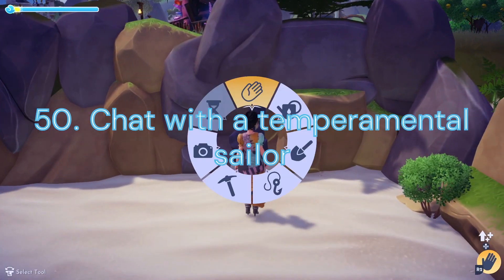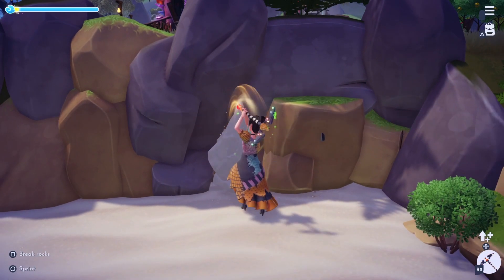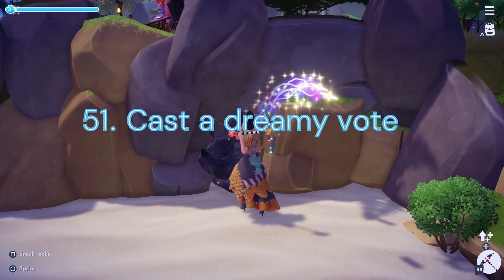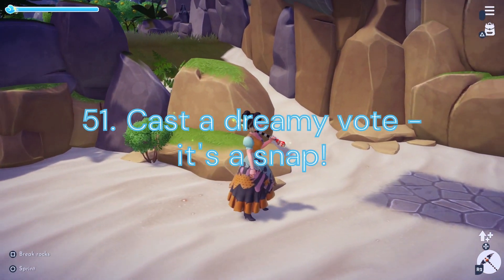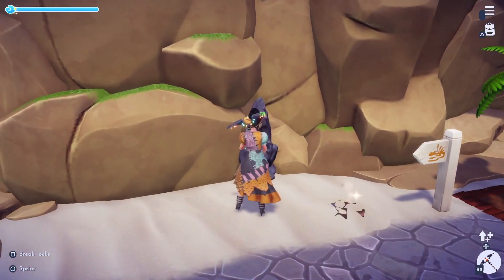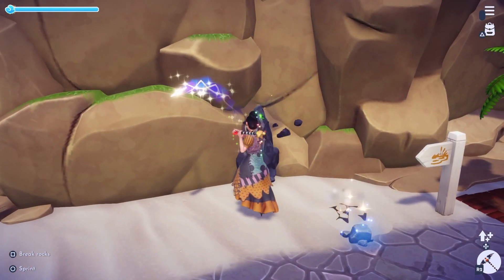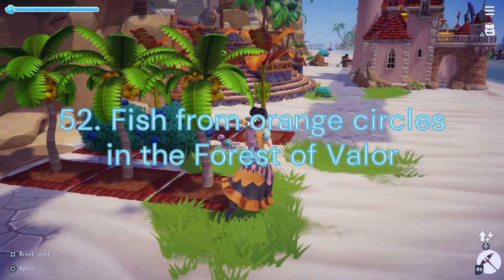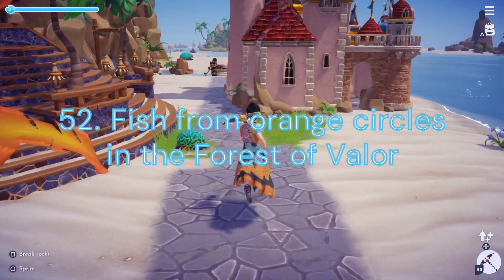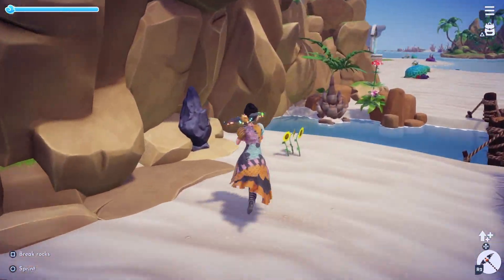Duty 50: Chat with a Temperamental Sailor. We will need to have 2 Daily Discussions with Donald Duck. Duty 51: Cast a Dreamy Vote — It's a Snap. For this challenge we will need to vote on 10 Dream Snap Photos. This is the first time we've had a task like this in a Star Path. Duty 52: Fish from Orange Circles in the Forest of Valor. We will need to fish in Gold Bubbles 3 times in the Forest of Valor.